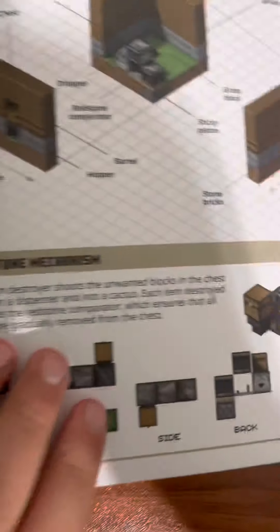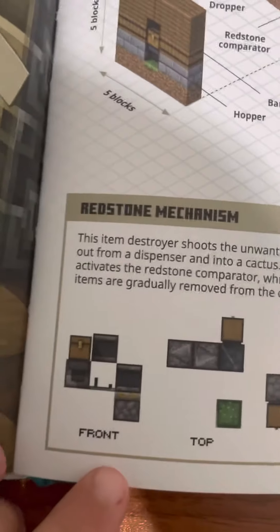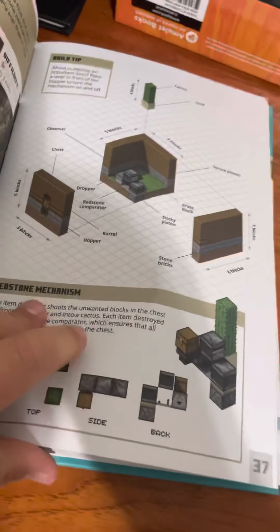And the item destroyer — how you destroy items. Here's what it looks like from all the angles. It destroys items, like if you wanted to prank your friends. There's pranks in here too.